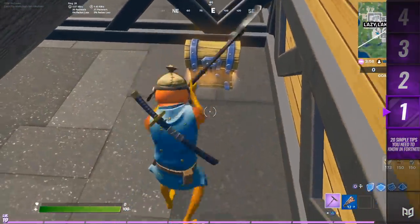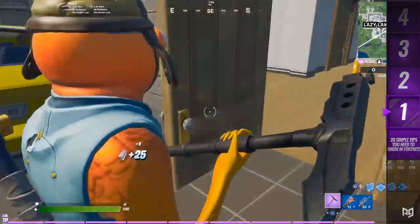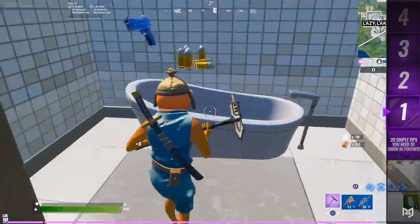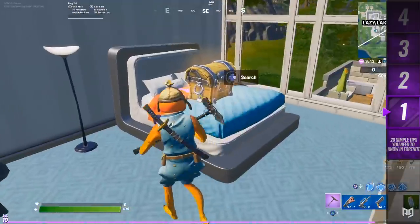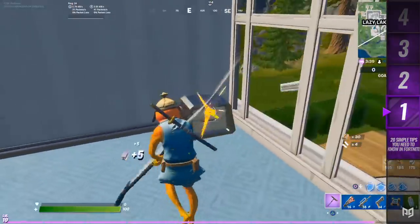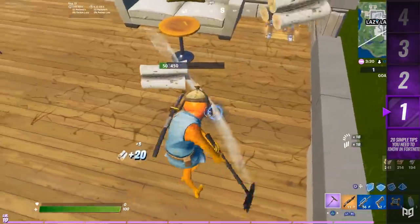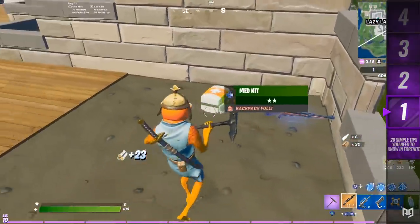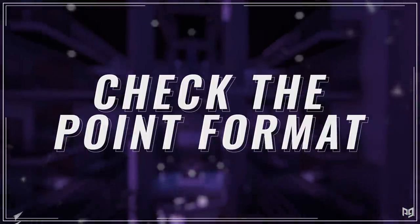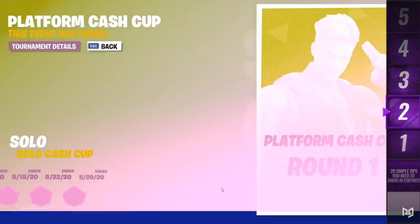Tip one: break under chest. This super simple tip is going to help you a ton in early game, especially if you run out of materials quite a bit. When you come across a chest on the ground, go ahead and break the floor under it. This gives you 10 to 15 materials from the floor along with all the loot from the chest, for just an extra two seconds of time. The same goes for furniture as well.